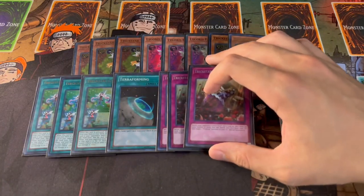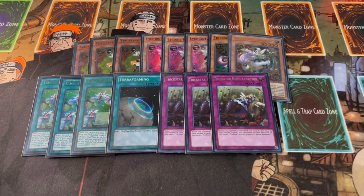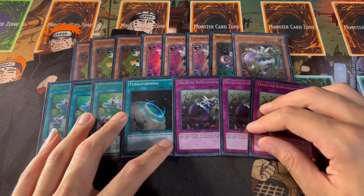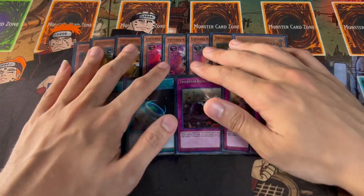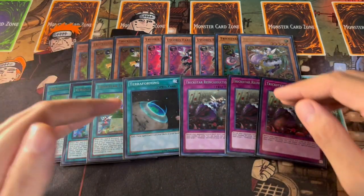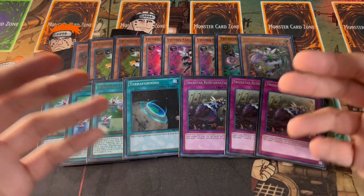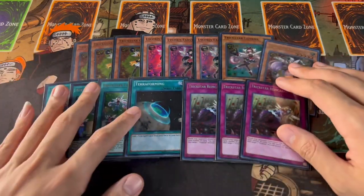We're playing three Trickstar Reincarnation, which is obviously one of your win conditions — one of the most broken win conditions in Yu-Gi-Oh. I feel like it's not being abused enough in today's format. This deck snowballs well: turn one you set up Reincarnation with maybe a Licorice doing burn damage and some hand traps, and then turns two, three, and four this deck can be very powerful. I really like this Trickstar lineup and wouldn't change it.